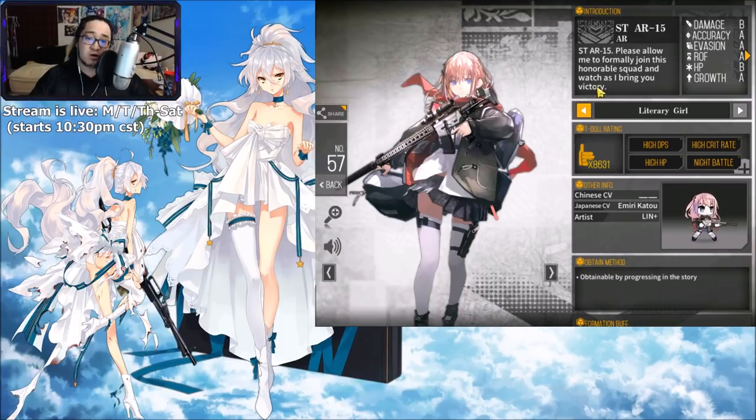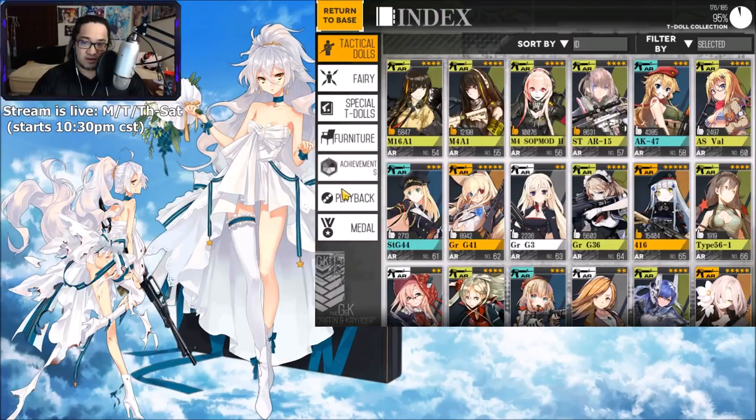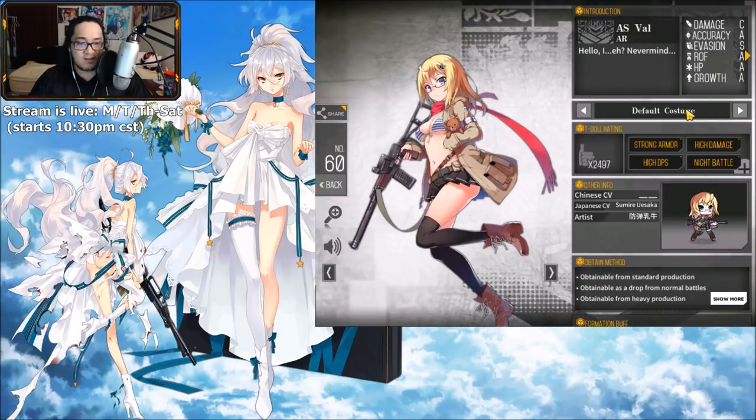I'm gonna be real — I actually prefer her default skin over the other skin, so it is what it is. She is going to be the top A tier for me. The next character I've seen the mod 3 and it's easily S tier, and if I put in the biases she would be S tier, but I can't do that. So A tier — AS Val. It's a difficult choice, but AS Val is just missing a little extra oomph. If you haven't seen her mod 3 art though — we are doing it up.